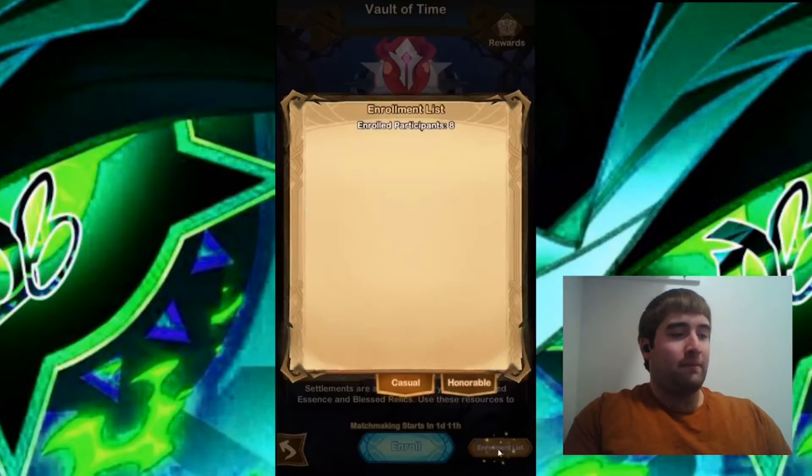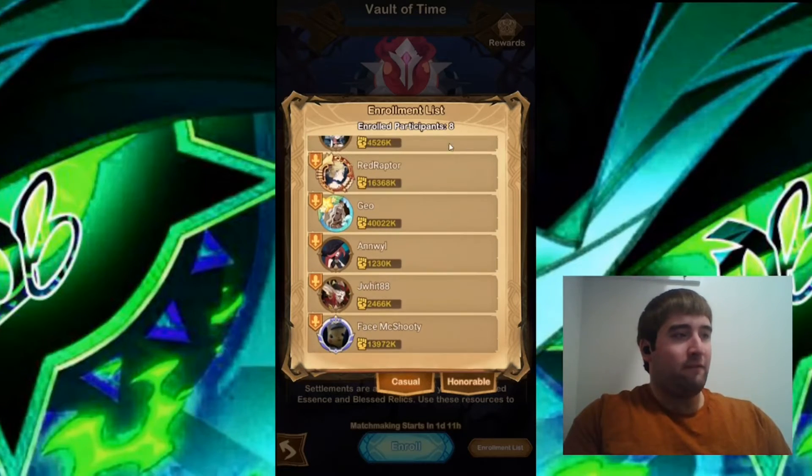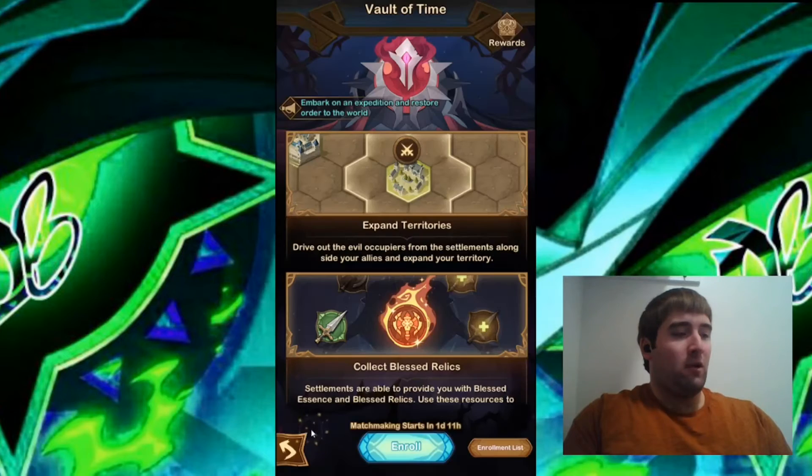Let's look at who's enrolled. It looks like my guild is going for more of the casual route. My guild, since the last AE, has been more of a casual guild. But there are still some people here that are going for Honorable. I might go for Honorable.